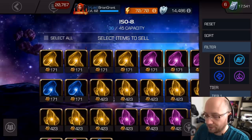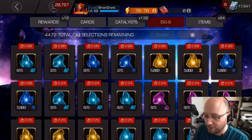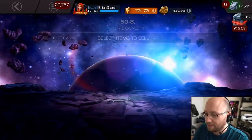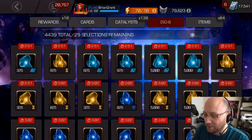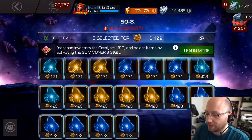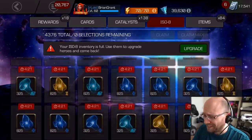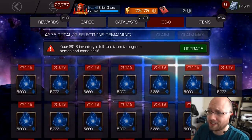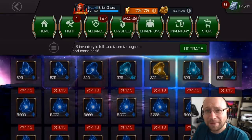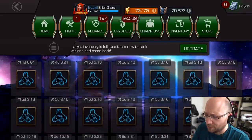I think I'm just gonna sell some of the lower level ISO and keep the higher ISO bricks and clear this stuff out. I have plenty of ISO, so it's not a huge loss to just be selling this instead of using it. As long as I'm selling the smaller bricks and putting the larger bricks to use, that'll be fine. It's like a race against the clock though, because I even have these larger bricks that will be going away. I also have over 40 tier 2 alphas that are expiring, so we're gonna do some serious rank ups right now.